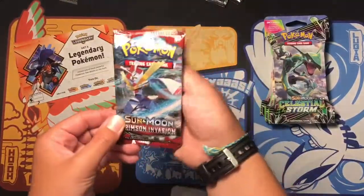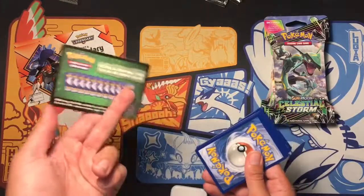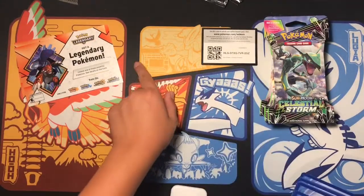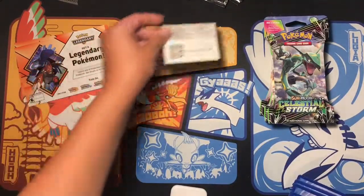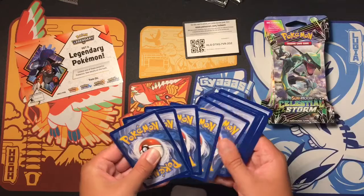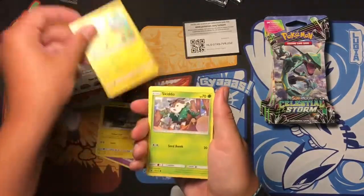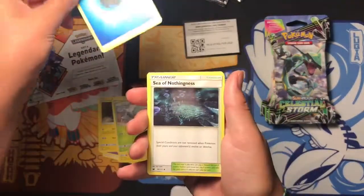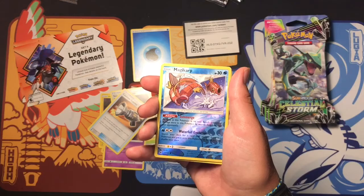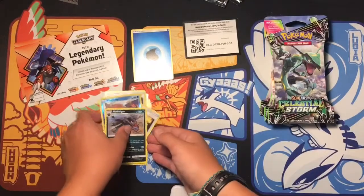All right, so the first Crimson Invasion pack, let's open it. We got a Mincino, Mischievous Alolan Geodude, Pikachu, Skiddo, Water Energy, Mysterious Treasure, Counter Catcher. Reverse is Magikarp, and the rare is a Hydreigon — not holo, just a rare.